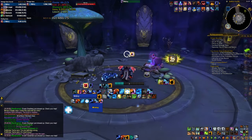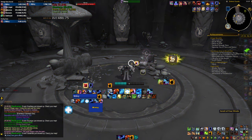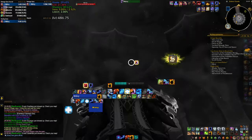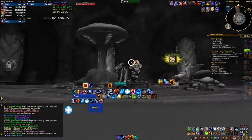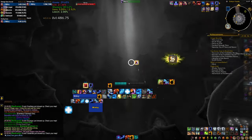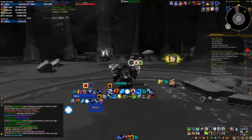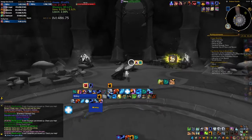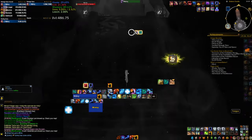Last but not least, there is a Librarian achievement in the Forbidden Reach where you have to find a few books — three of which are inside the Zskera Vaults. One of them is quite rare, so make sure to zone in every week and use your Anomaly Detection, which you can find in your spell book. Once you activate it and look up, you'll see which vaults actually have the books right now. This saves you a lot of time and avoids opening every single door to find where the books are. Add the Zskera Vaults to your to-do list — it could take a while to find that rare book.